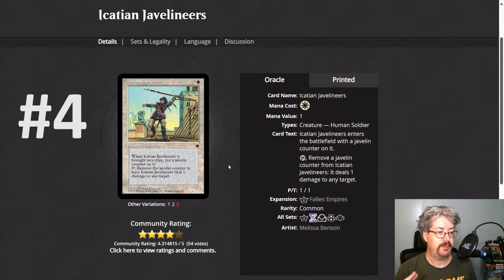Number four, Icatian Javelineers. This unassuming little card is good enough to see play in Legacy formats — the eternal formats of the game. It is a 1/1 for one mana, and it's a human soldier, so it's got some relevant creature types. It comes in with a Javelin counter and can tap to deal one damage to any target by removing that counter. Even without proliferating the counter, just getting down a 1/1 human soldier that can ping something of the opponent's is impactful — there are so many one-toughness creatures that are relevant in our format: Skrelv, Thalia, the tokens from Boros tokens. At the low price of one white mana, it can definitely see play in Standard.